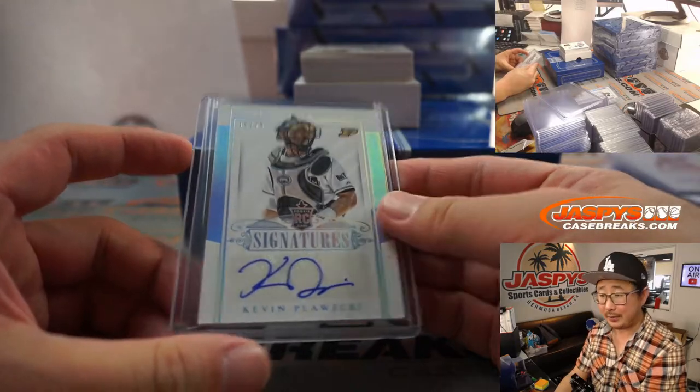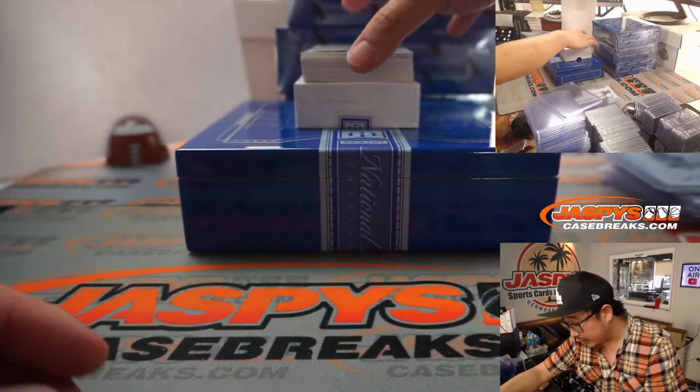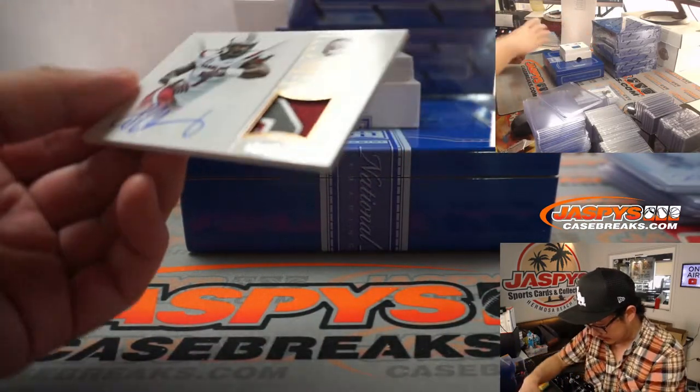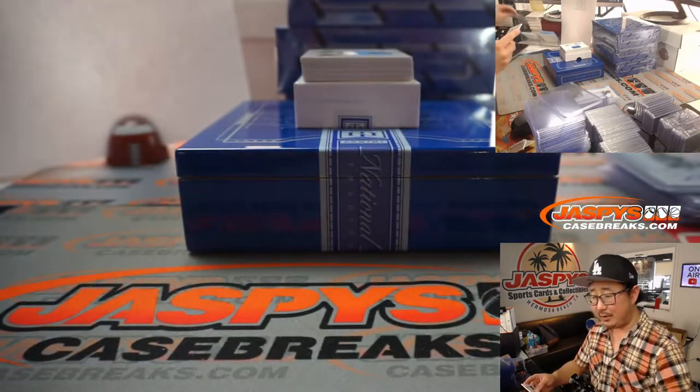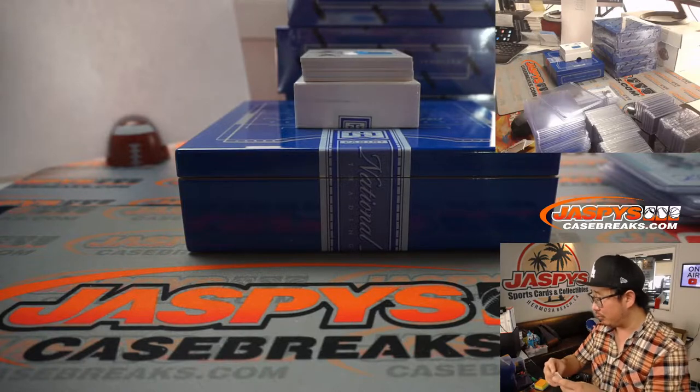There you go, Aaron Pettit. Out of 10, we've got Jadeveon Clowney. Five out of 10. That goes to Aaron Pettit. Now Clowney's got a rude shoulder. You guys remember that?